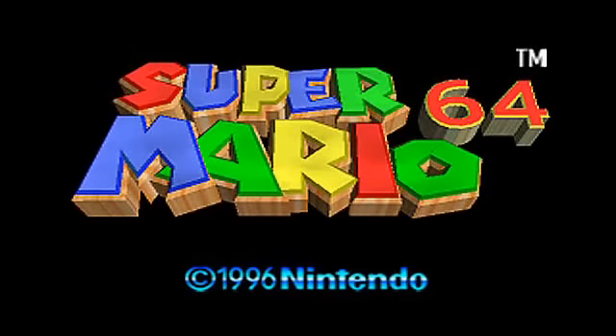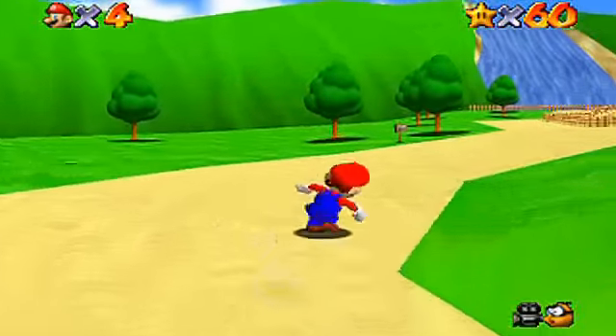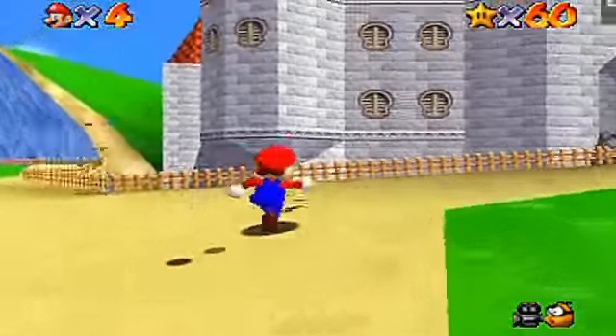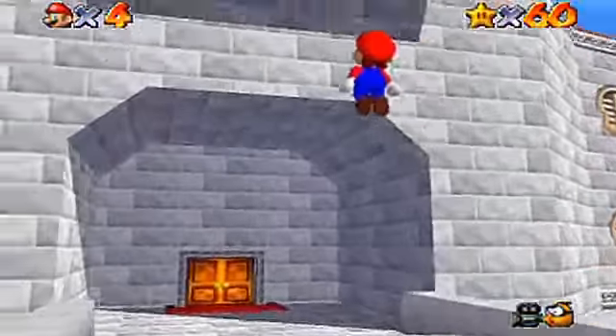Hello, this is Ron Lionheart, and welcome to Let's Play Super Mario 64 Episode 61. On this episode of Super Mario 64, we'll be going back to Course 2 Whomps Fortress to recover Power Star 61.